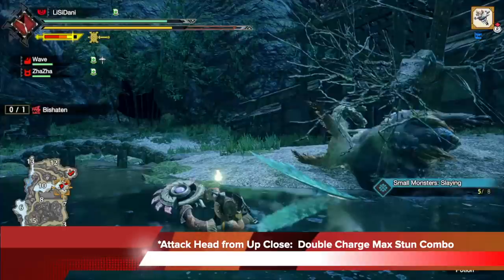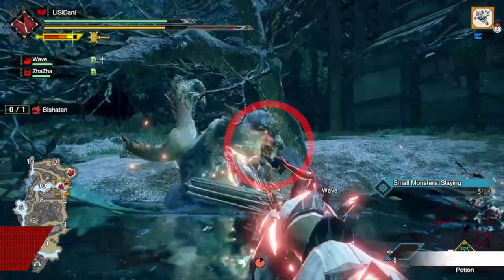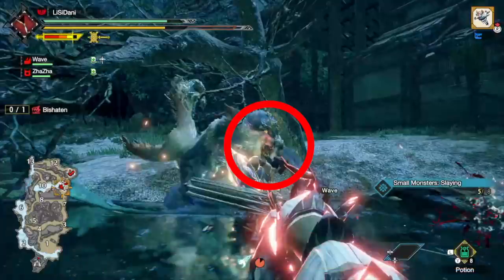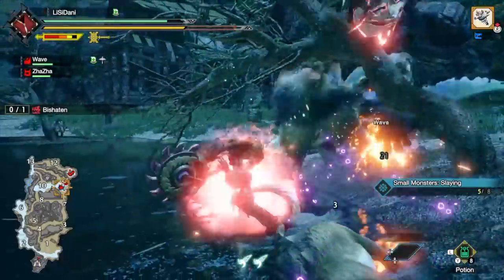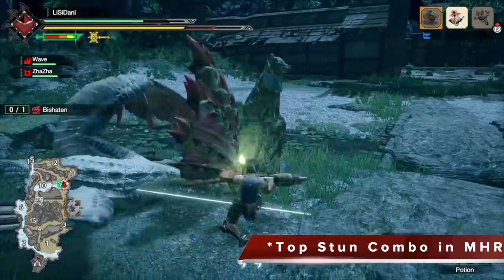Method number two: we're going to attack the head from up close on the ground with a double charge max stun combo. Hold CR but you only need two flashes — two charges. Let go of CR while pushing the left stick at the target's head to trigger a double charge upswing. Same line of sight concept, but this time you're very close. Once that upswing finishes, press A, then X, then X. You're going to do triple stun — every hit coming out of that double charge upswing, the A, the X, and the X, are all stunning hits. This is the top stun combo in Monster Hunter Rise.